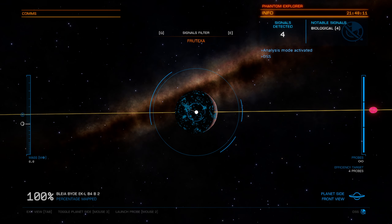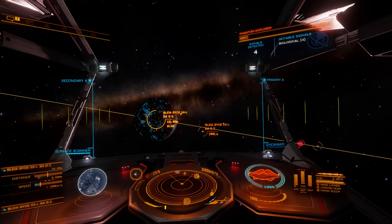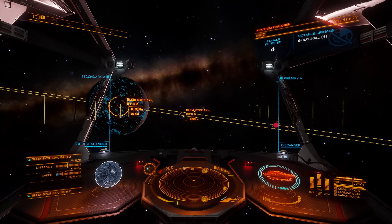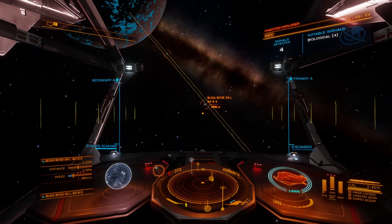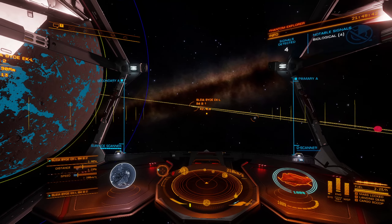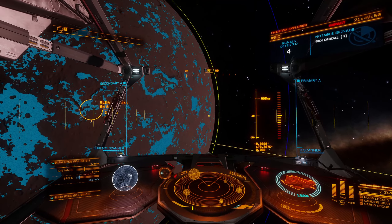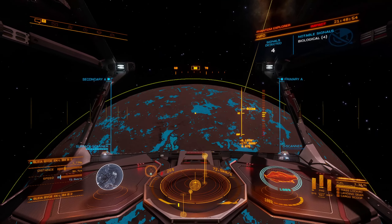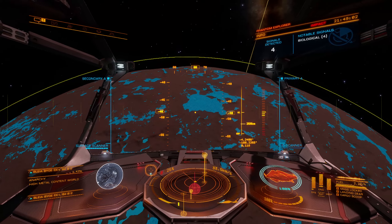Let's hop back in here — we need to see what we have: fungoida, frutexa, and tussock. I'm going to leave the frutexa up and try to go to the edge of one of these because we should be able to find some tussock on the edge there. First, I want to get around to the light side of the planet because I don't like searching for this stuff in the dark. Let me get around to this side and we'll try to find a really nice place to land where hopefully we can find three or even all four.